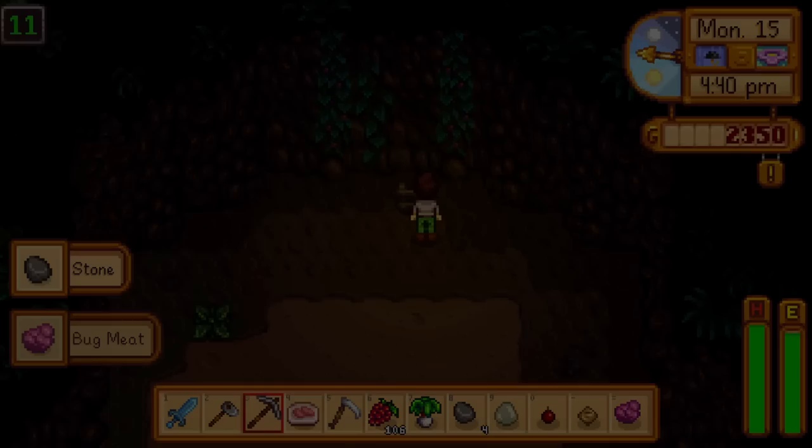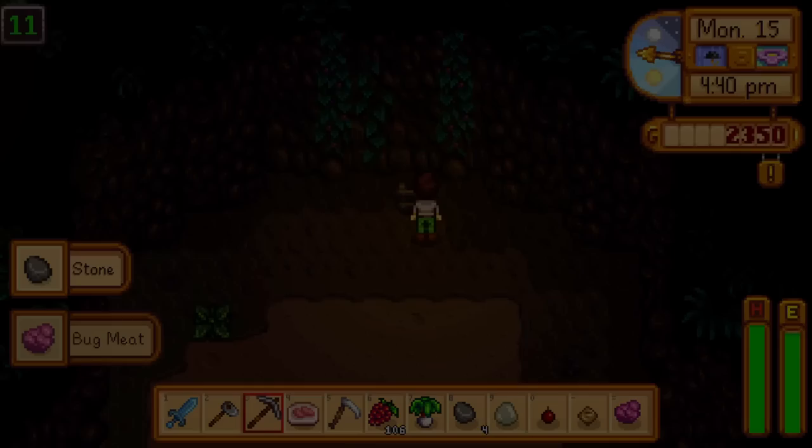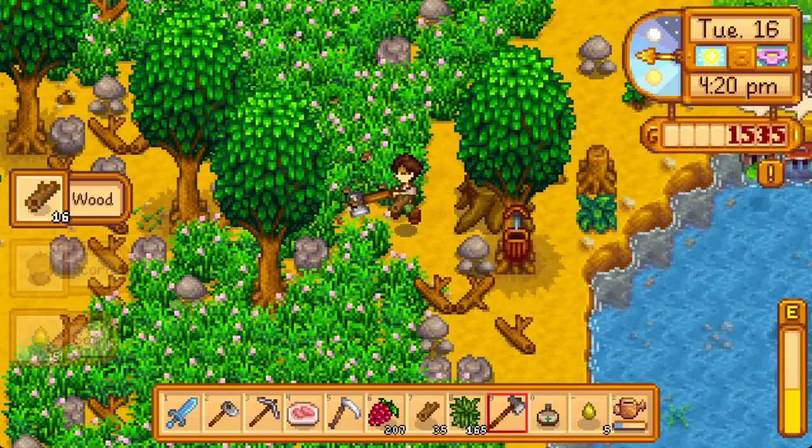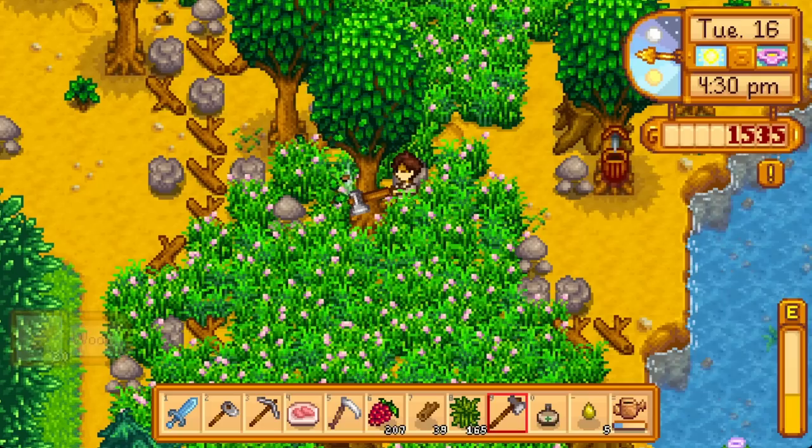This is our first day where we can actually focus on mining. The mines don't have a strong gold payoff, but they make abstract museum progress, and finishing the boiler room bundles to activate the mine carts will be a huge mobility payoff later. On Tuesday the 16th, pick up our copper watering can and get today's watering done right after — it's too easy to mess up if you try to be clever and water just before bedtime.